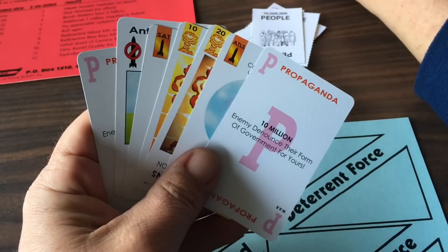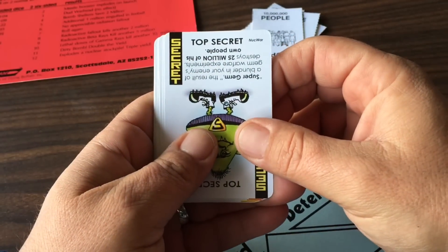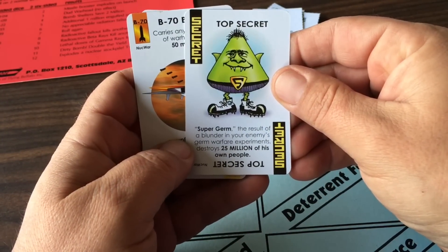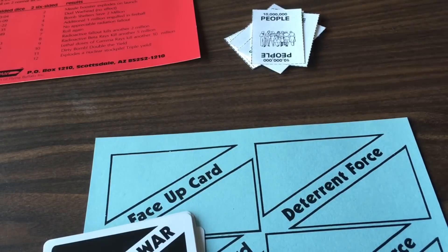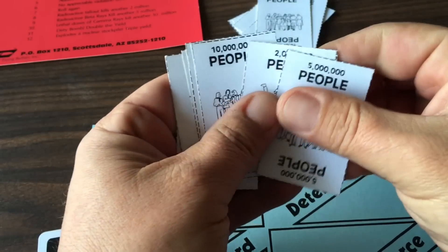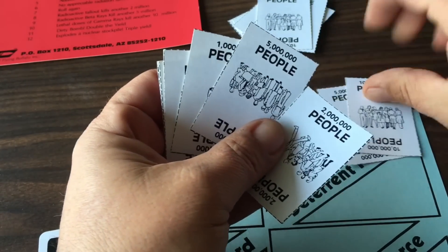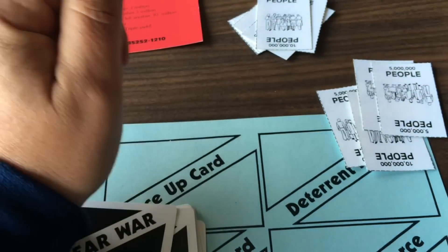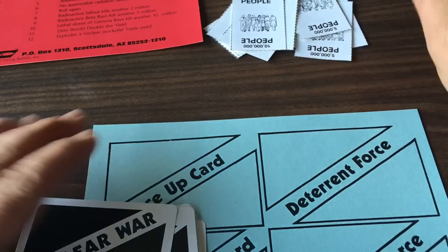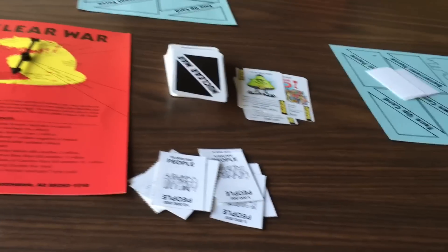Population explosion — your country's population increases by five million. Since it doesn't tell me to take them from an enemy, I'll just take them from the body bank. We always want nine cards in our hand, so we draw two more. Another secret — super germ: a blunder in my enemy's germ warfare experiments destroys 25 million of his own people. You just keep doing this until you have no secrets in your hand. Then play moves on to the next player, and each player will do this same procedure, getting all the secrets out of their hands.